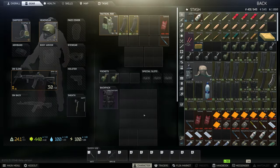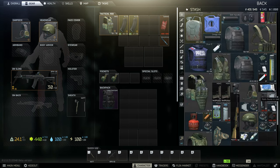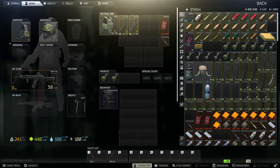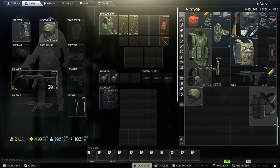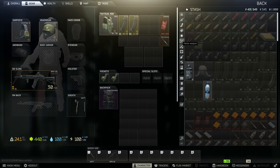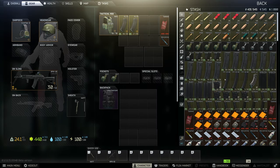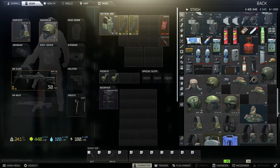If we go back to the character screen, this is your gear tab. On the right side is your stash — this is where you store all your stuff. On the left side is where you have all your gear for your main PMC. I have an upgraded version of the game, so my stash size will be a lot bigger than yours. On the left side there are different tabs to help organize your stash, and at the bottom you can automatically sort your stash to make it a little neater.